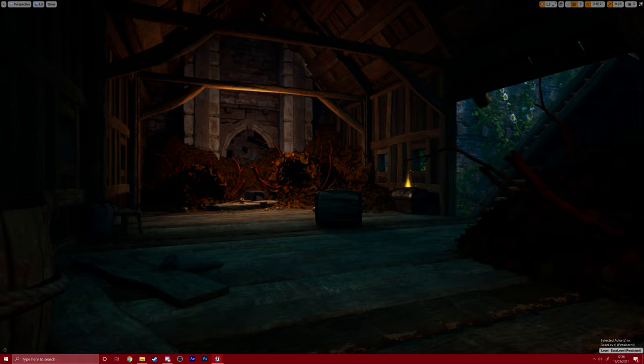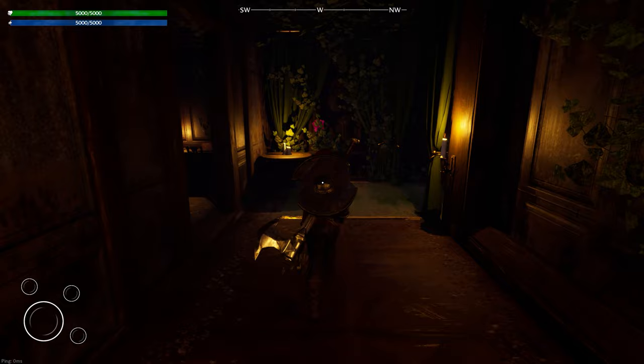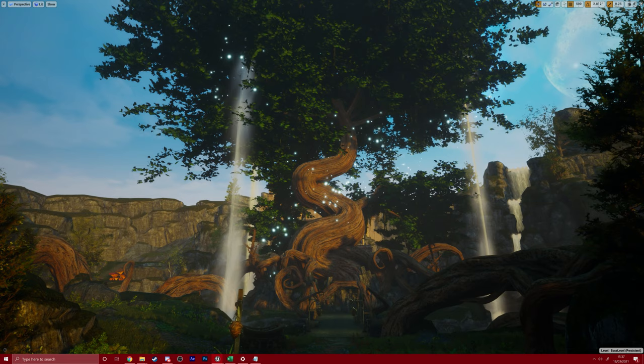The Estates is the other area that has seen significant change over the past month. The manors in this area are now fully set dressed, both inside and outside. You may recognise the interior of this manor from our first devlog back at the end of November of last year. The main change made to the Estates, however, is most certainly the addition of the Orbitry, which now sits near the centre of the Estates, surrounded by a lake of water.